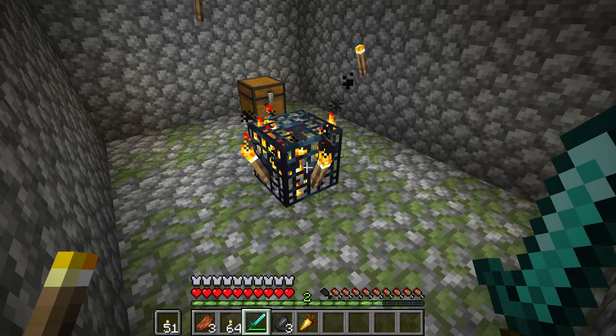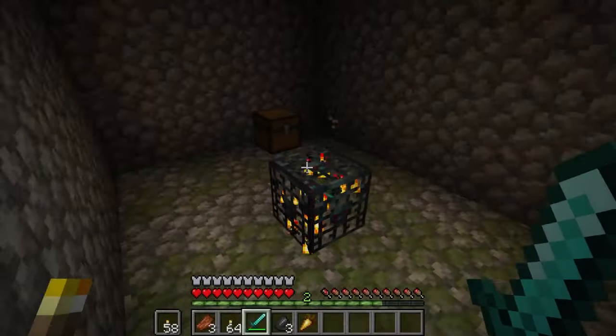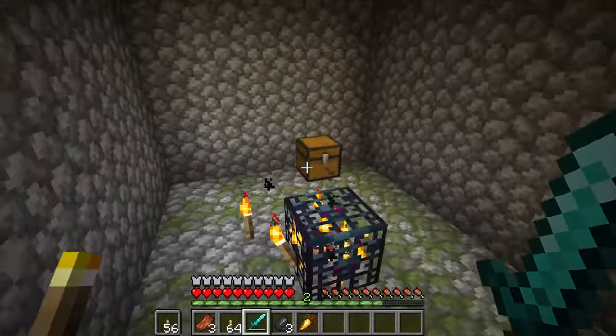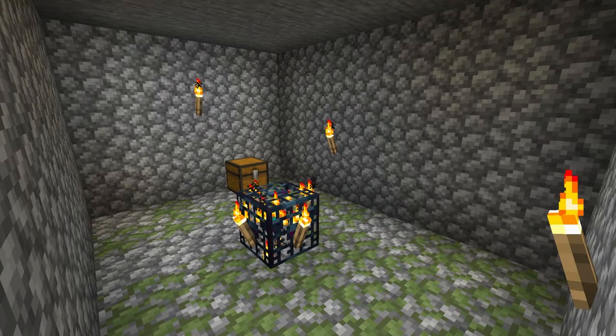Another way to find a dungeon is by listening to mob sounds underground and mining closer to those sounds. You'll either be listening for a spider, a skeleton, or zombie sounds. There will be a spawner that spawns zombies, skeletons, or spiders. You can disable the spawner by placing torches or light sources, as all the mobs that spawn from the spawner require a light level of 7 or below.